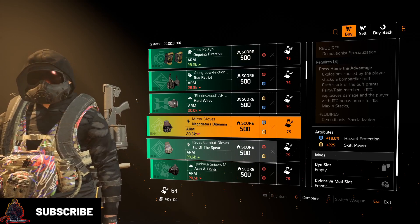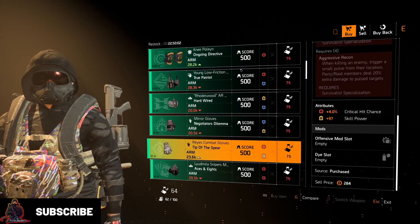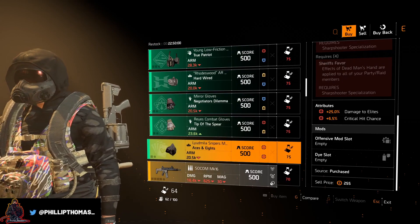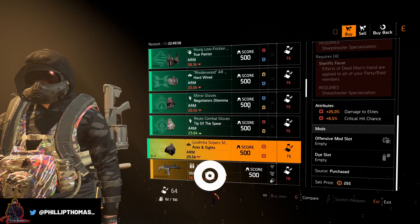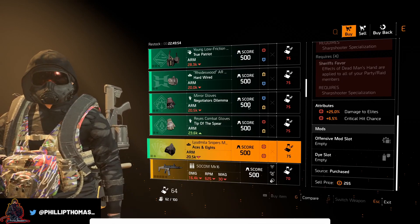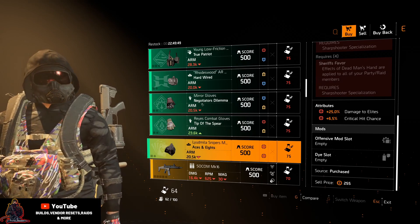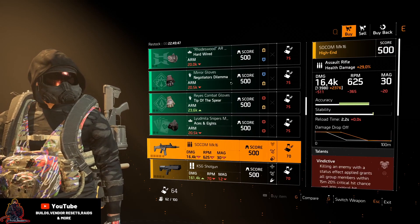The Hardwired mask has 273 skill power and 18k health. The Negotiator's gloves have 18% hazard protection and 225 skill power. The Tip of the Spear gloves have 4% crit chance and 97 skill power. The Aces and Eights is a great foundation on a mask — it's got 25% damage to elites and 6.5% crit chance. My personal opinion: I would just roll higher damage to elites and use that in the raid.